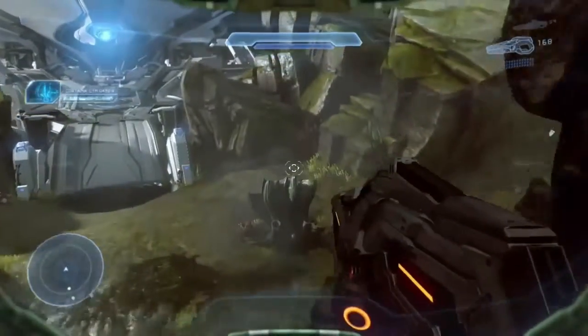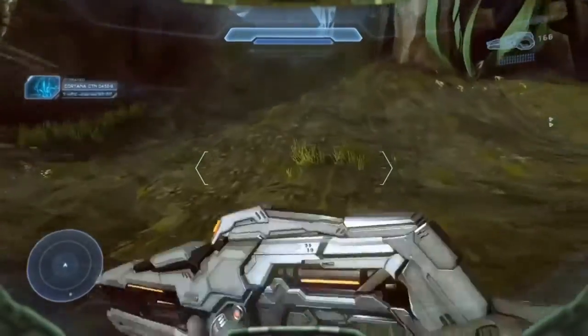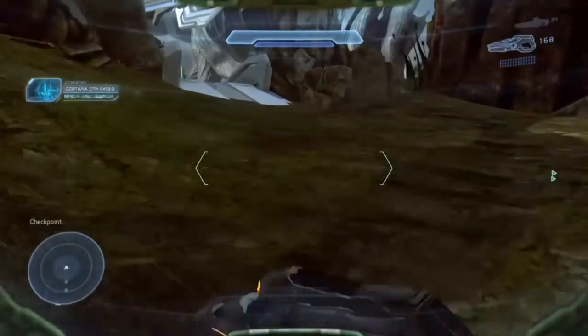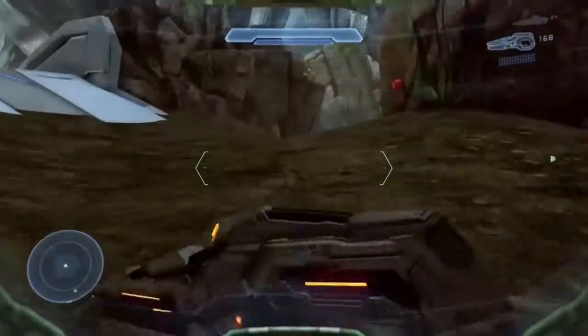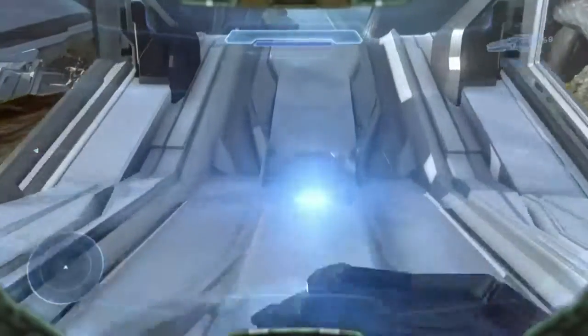The second one is right at the very end, right after you're talking to Cortana. You're getting ready to end the mission. Instead, you're going to run off to the right here of the pathway, and then you'll see this little area right here. The skull will be at the top of the platform.